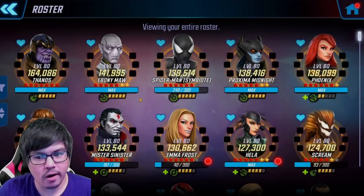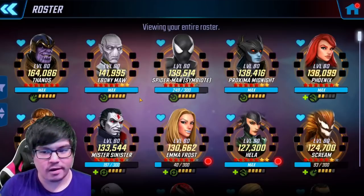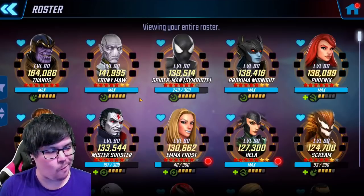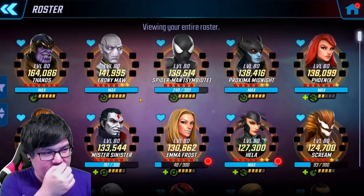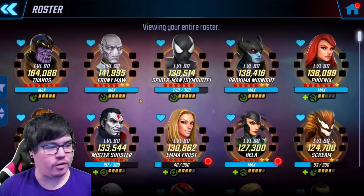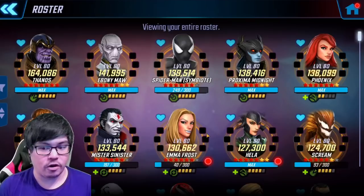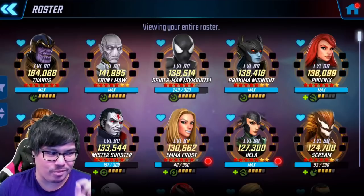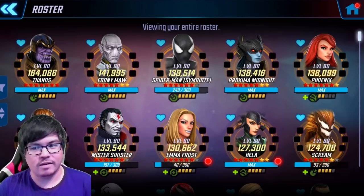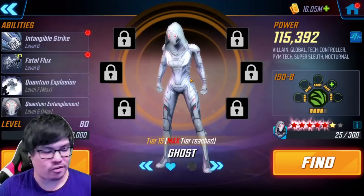Now we come to the part of the video where I recommend what your first five characters for Dark Dimension 3 should be. This might vary depending on what you have available and your gearing priorities. I want to suggest taking one character from each gear type, giving you a goal for gear priorities. Starting with mutant characters: if you have Phoenix available, that should probably be a number one priority. If you don't have her, an alternative would be Emma Frost. Emma Frost is probably a little bit better than Sinister, but they're both really good, and I'd try to get them both if possible.